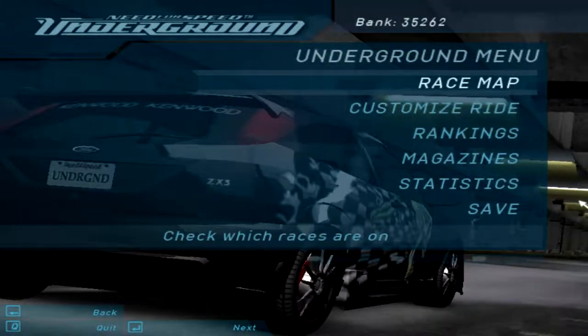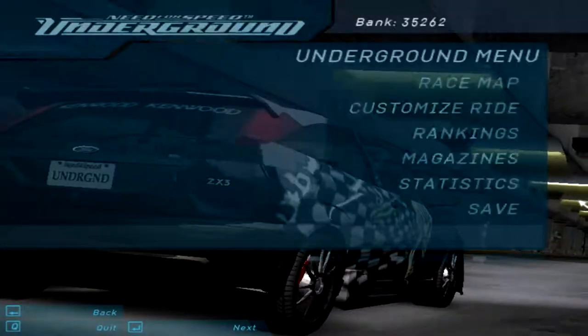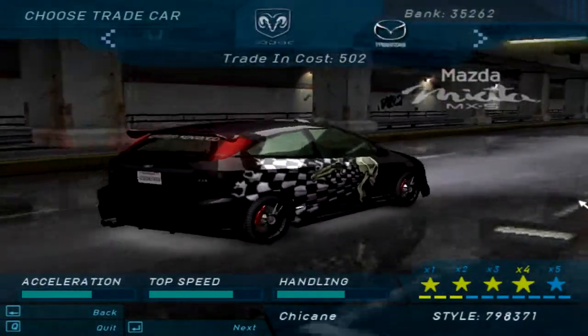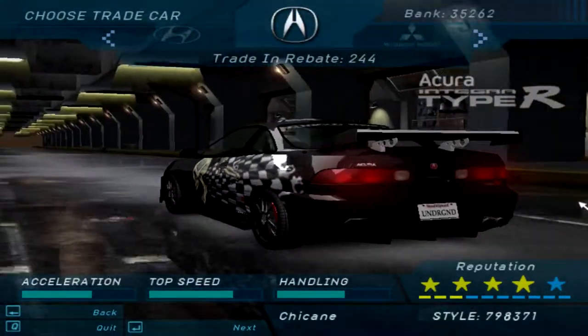Welcome to part number 23 of Need for Speed Underground. This is the Movie Chicane, and today we're doing these next set of races. We've unlocked the Acura Integra Type R in the previous segment, and let's go ahead and get this bad boy.